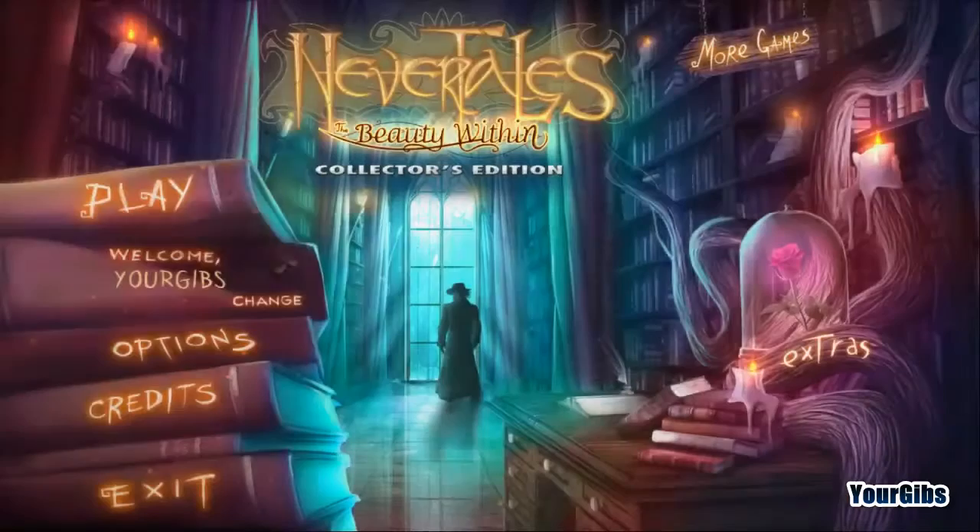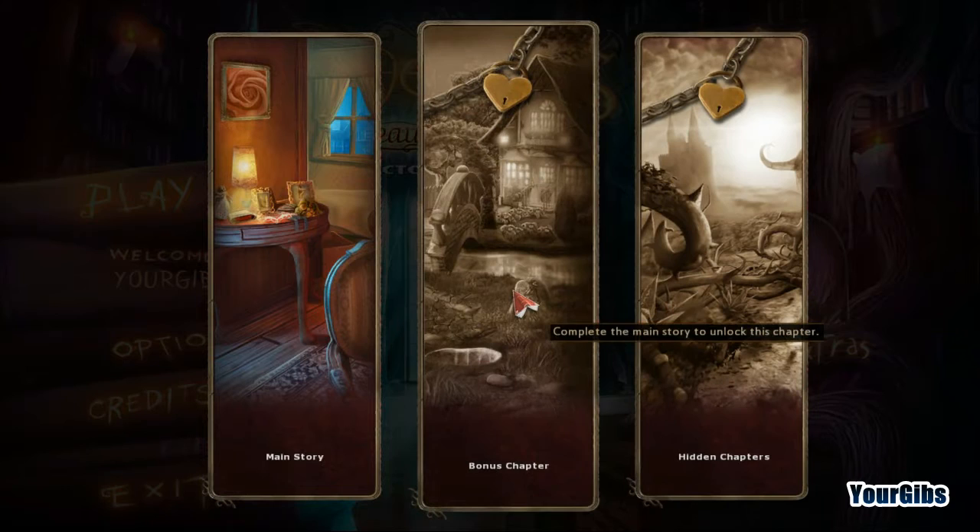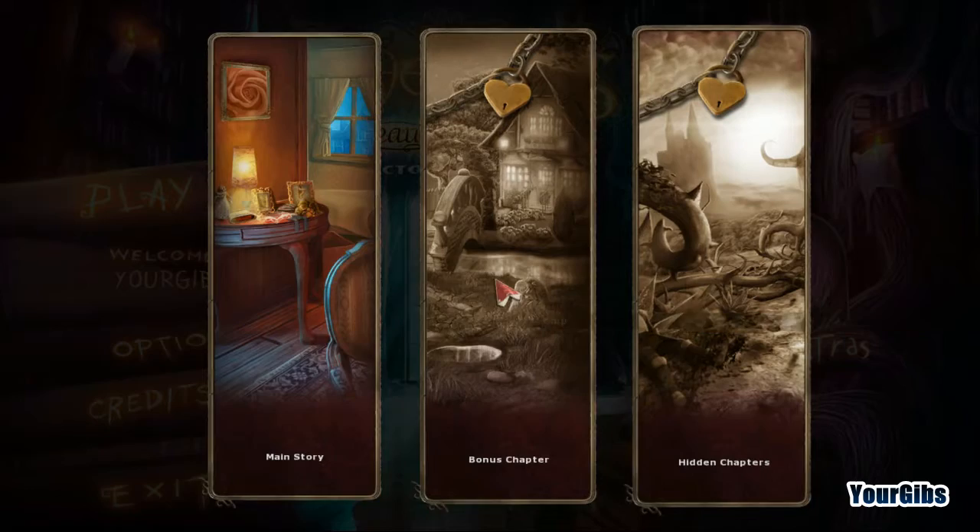Alright, let's get into it, let's play. So what do we have for difficulties? This is coming back to me now - Bookworm, Scholar, choose your own. We're going to go ahead and play on casual. Bonus chapter, hidden chapters - complete the rose painting to unlock these chapters. Okay, that's cool, we'll definitely work on that.